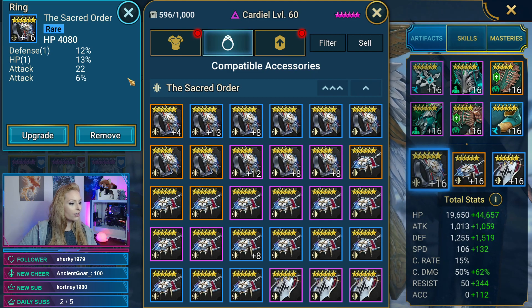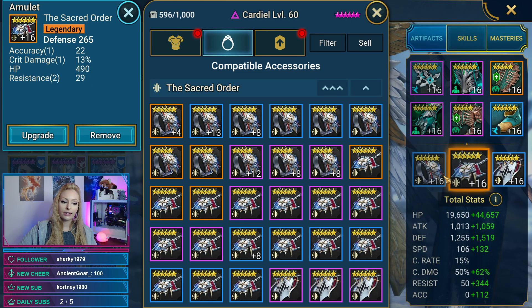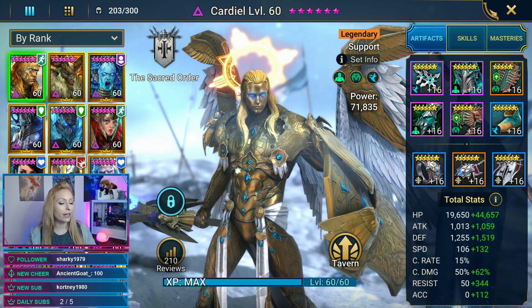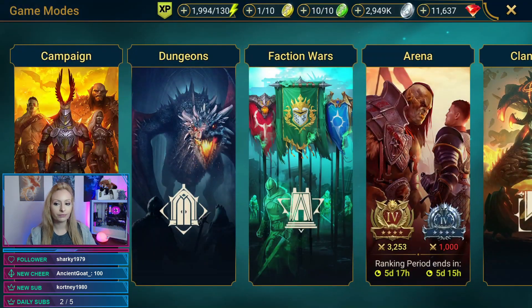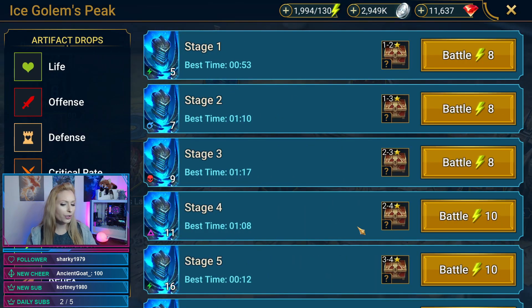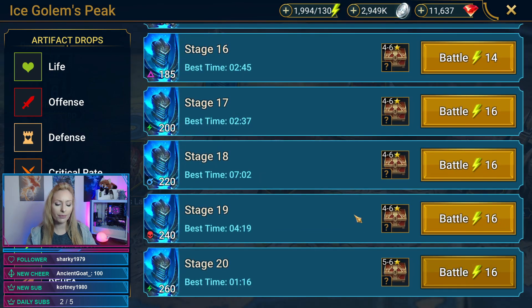This reminds me I need to run Spider on my main account too — I'm lacking rings and necklaces for Sacred Order. But here's the necklace: a defense necklace with some good stats, and a speed banner. We ran Dragon, we ran Fire Knight, and Mike says he's good in pretty much all of them except Spider.